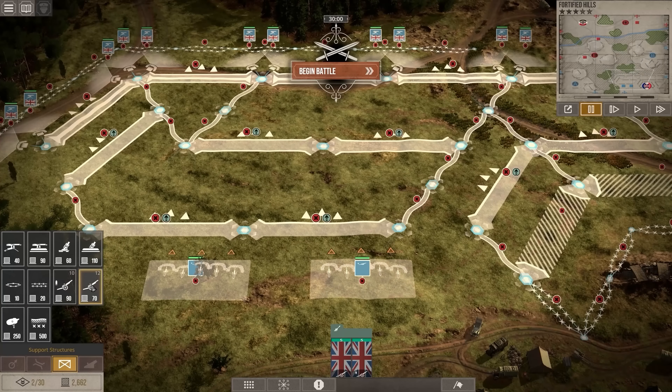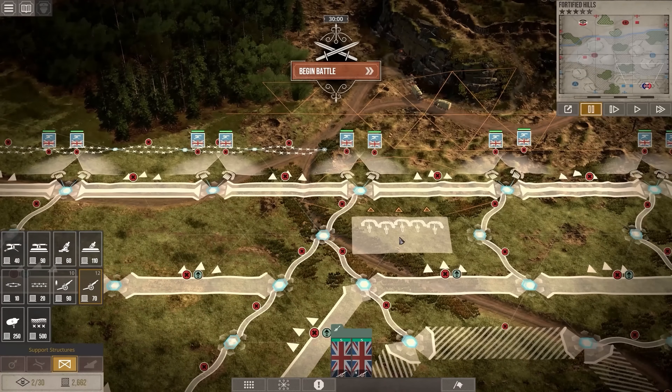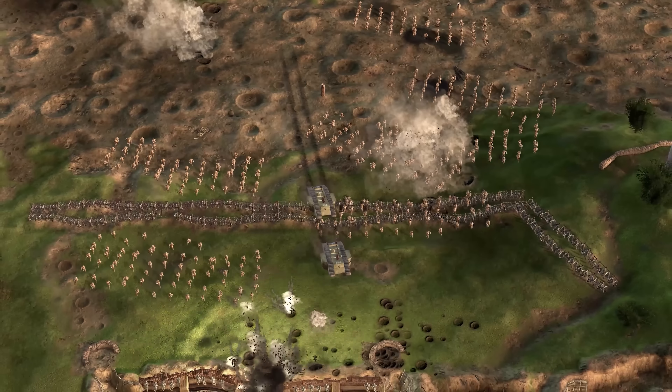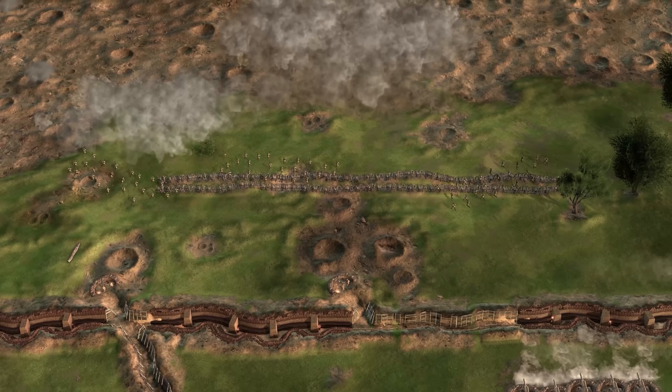When you're defending, it becomes more about setting out your trenches along with your machine gun spurs and your mortars. Building up barbed wire and machine guns, making sure your trenches are filled with men, and having reserves available to keep the enemy out. The enemies are going to come at you in waves, and you want to be able to mow them down so that when they actually go over the top, your troops have a better chance of success.